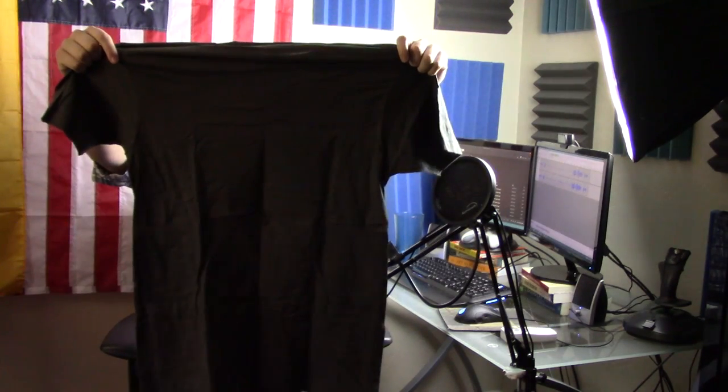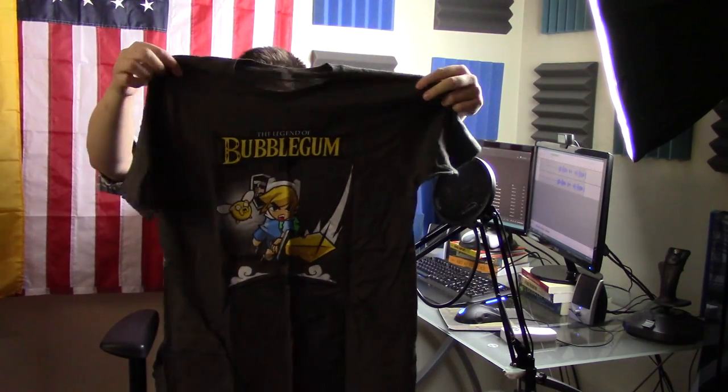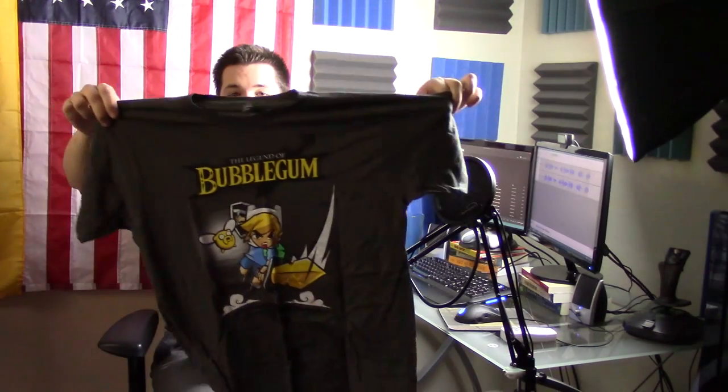Alright, next up: Super GeekBox. Let's check it out. Open it up — and a shirt right off the bat, plus something else in there I already saw. It's Legend of Bubblegum — so it's like an Adventure Time and Legend of Zelda mashup. Not really into either of those, but it looks like a pretty decent sized shirt. I guess I did play Ocarina of Time a lot, and I've always meant to watch Adventure Time.